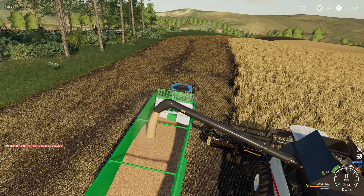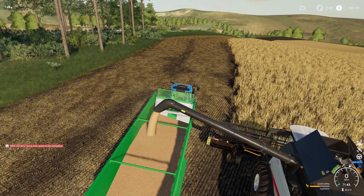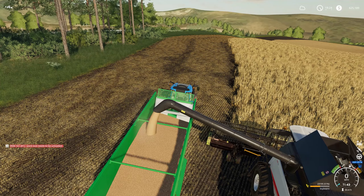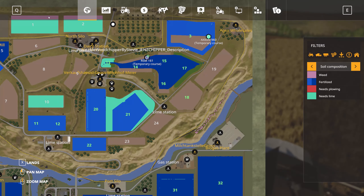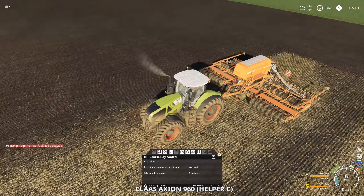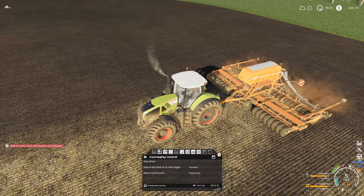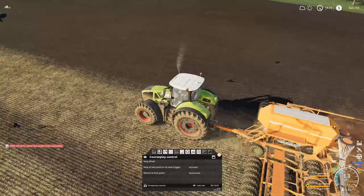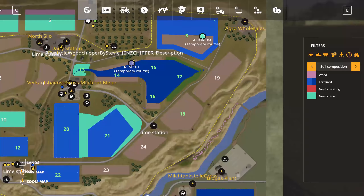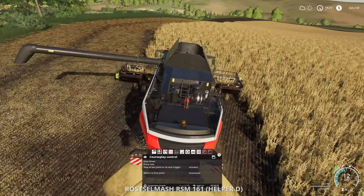Two full trailers will overfill my silo up here, so I may have to bring the Wilson trailer up here and grab some soybeans and bring them down to the lower silos since prices aren't that good. According to CoursePlay, Frank will be done in about 10 minutes — I usually add another 10 on top of that for turning, so probably 11 minutes. This field should take another half hour, which is fine.